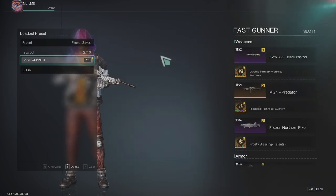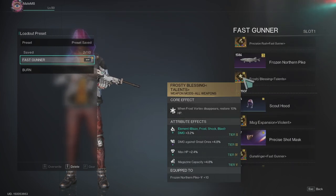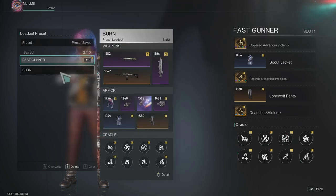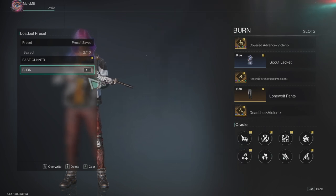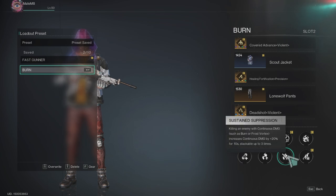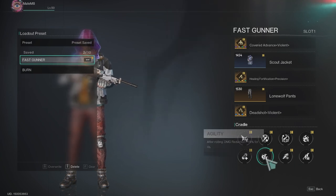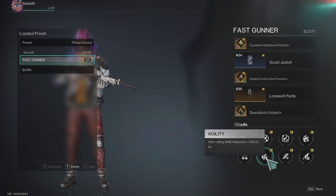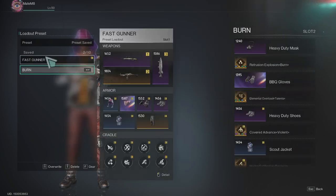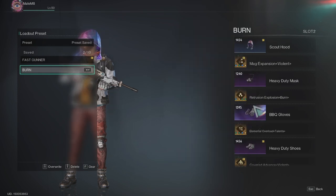When you click on the fast gunner burn preset, you can see all your weapons, all your mods on those weapons, and your cradle here. If I click fast gunner and burn, it's only going to change these two, because for burn I added just these two — one is for fast gunner and the other is added to fill up. This one is for fast gunner and this one is for burn, and it's going to change the mask and gloves only.